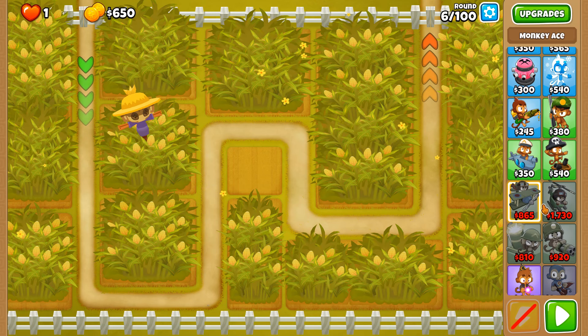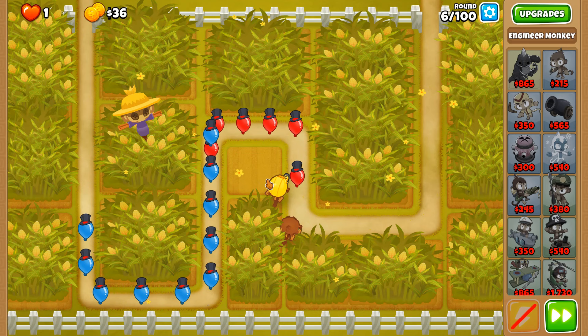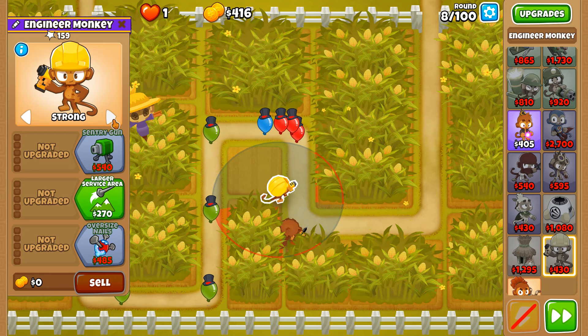If this is easy enough, I might do another video with just the Spectra. A standard start I like to do on this map is the NG dart start — one of the most commonly used strats on some of the toughest maps. Other options include three dart monkeys. Once all the loose reds are gone, I'm going to set the engineer to first so it's always aiming this way.